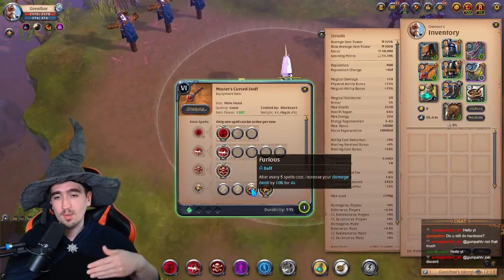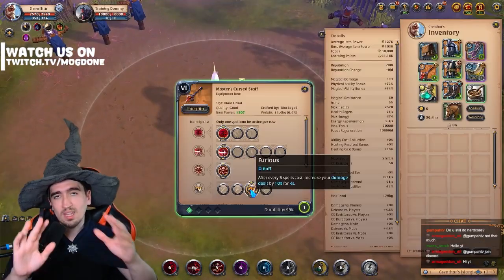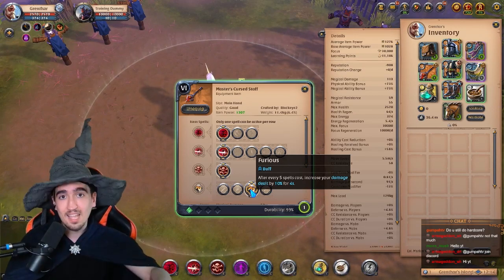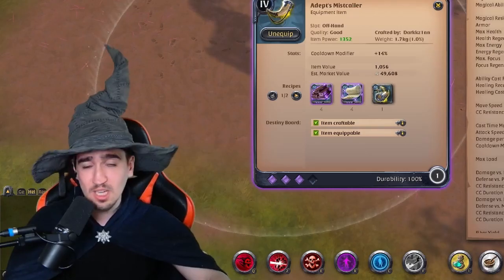This passive makes it so you deal more damage every five spells, and if you actually pay attention to that and time it right, you can do a whole lot of damage. So what you can end up doing with this passive is basically just stacking up your Qs until you get those five spells cast, then you put your E on your enemy and that's going to do a whole lot more damage, especially because you have this W. I'm going to explain each ability, so don't worry.